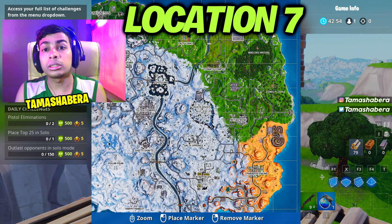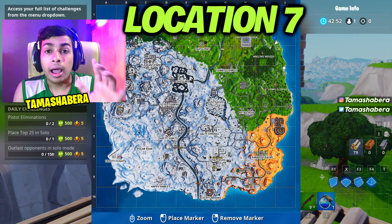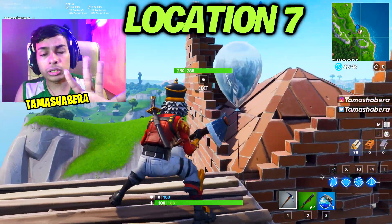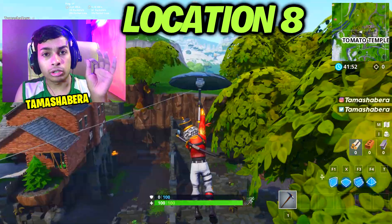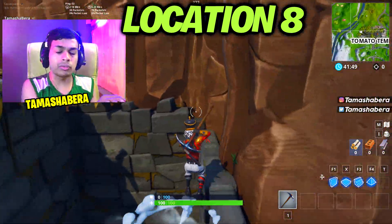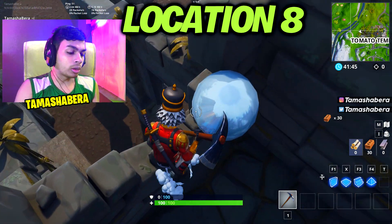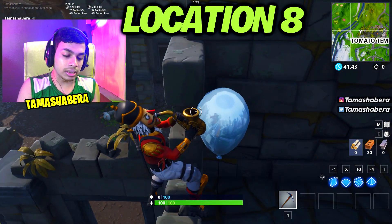If you guys haven't seen the snowfall skin yet, we have all four styles — if you want to check it out there will be a video on the channel, and it will totally be worth it. Whether it be location 1, 2, 3, 4, 5, 6, 7, 8, 9, or 10 mentioned here in this video, you guys can choose to land wherever is closer to these spots.